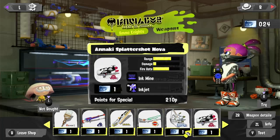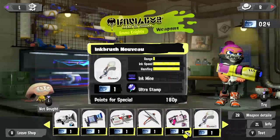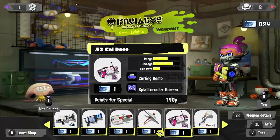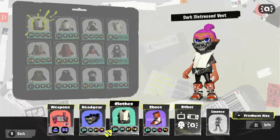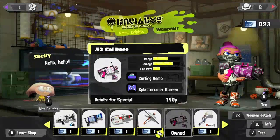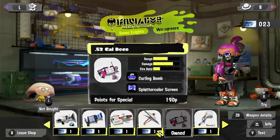I think I might save the Squiffer for another episode. I want to check out the 52-Gallon Deco - that looks really cool with the Splattercolor Screen and the Curling Bomb. I think we're going to do this one. Before we head over to the lobby, I'm going to change up my gear. Actually, I'll just stick with this one. I love the look of the 52-Gallon Deco - love that diamond look on the weapon.